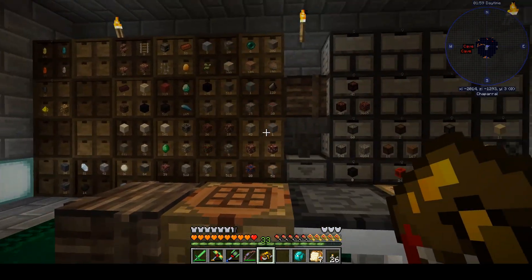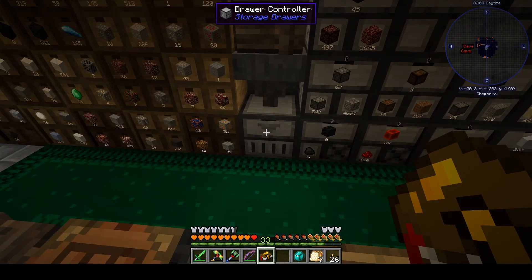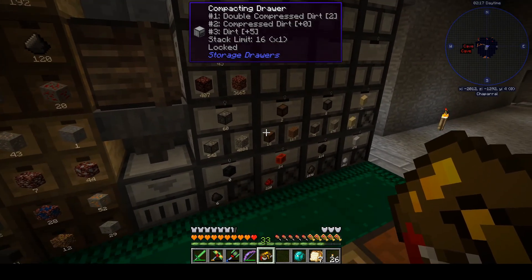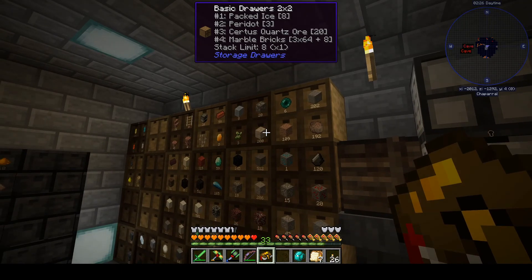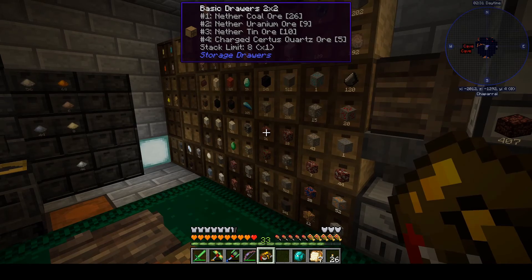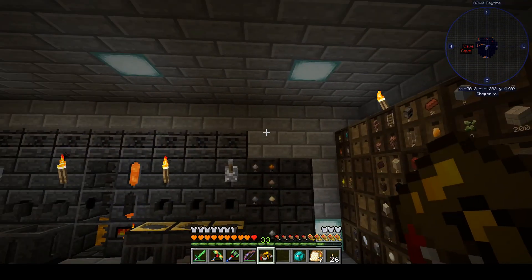Here they are. My pickaxe uses the Global Traveler trait to automatically throw things into this crate, which hoppers down into the controller. This controller we got as one of the loot crate rewards, and then it spreads things out. On the right side I've got a bank of compacting drawers for things like cobblestone to compressed to double compressed, and on the left I have other stuff mined by my pickaxe that I've just been throwing in here and letting it spread out.